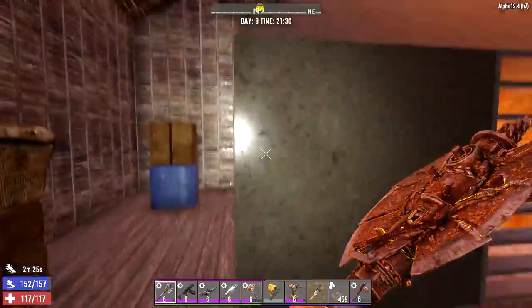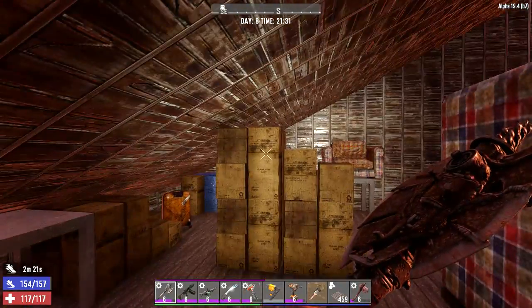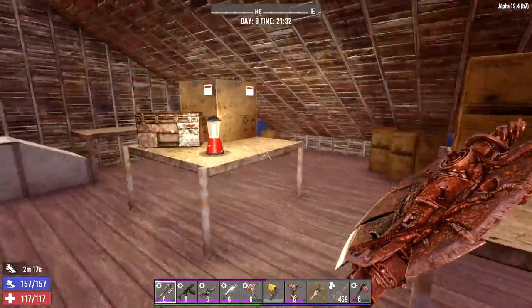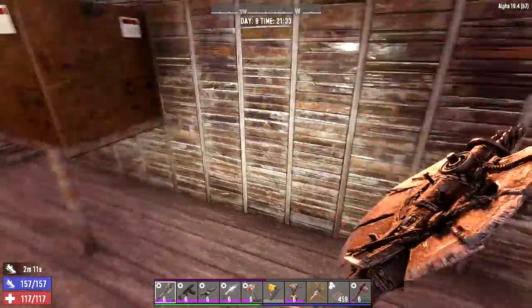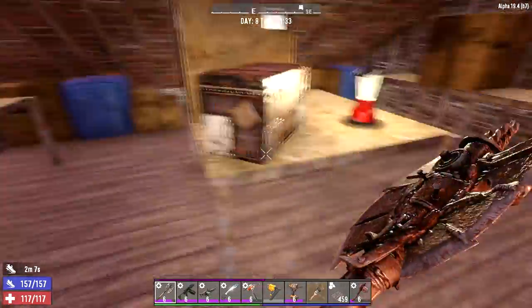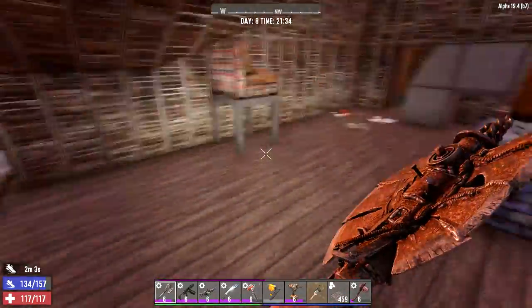This is a strange thing: the attic space area is as big as the entire downstairs — well, most of it except for the one main room you first enter. It's a semi-finished attic area, and that's a lot of attic. There was also a hole in the wall here that I've patched.